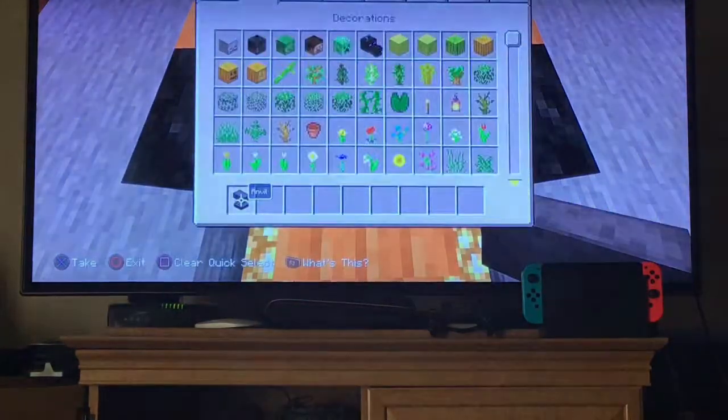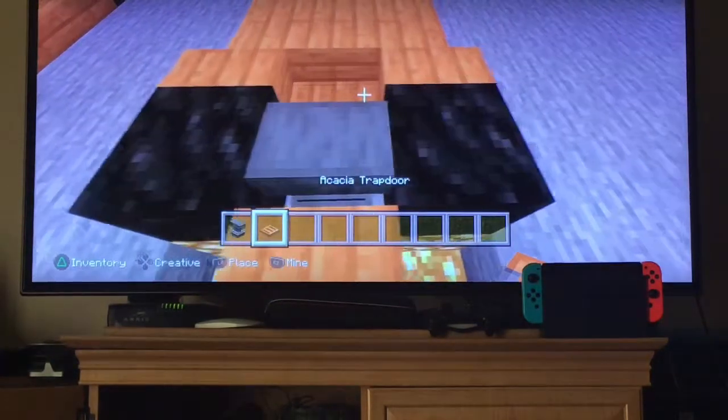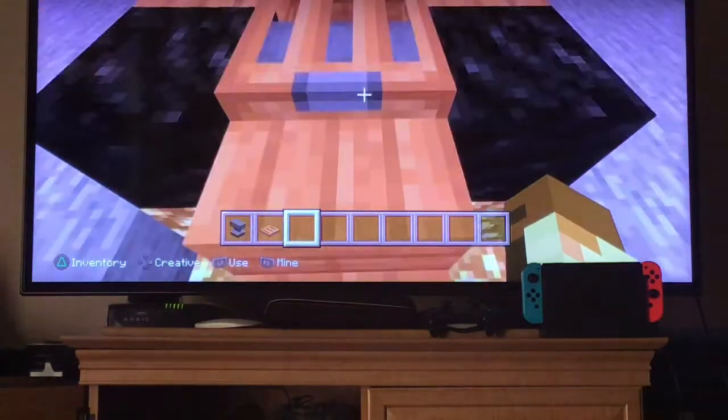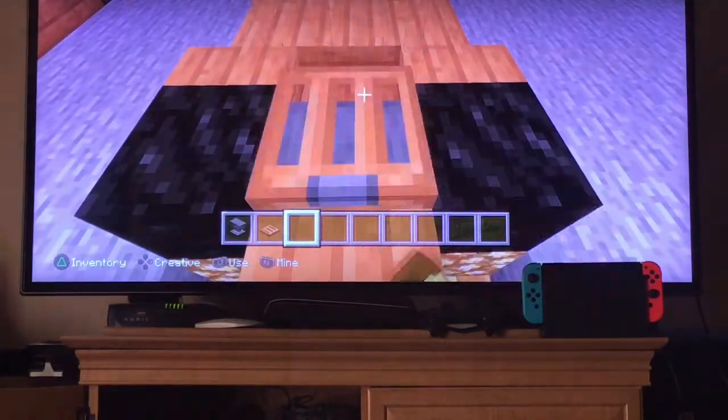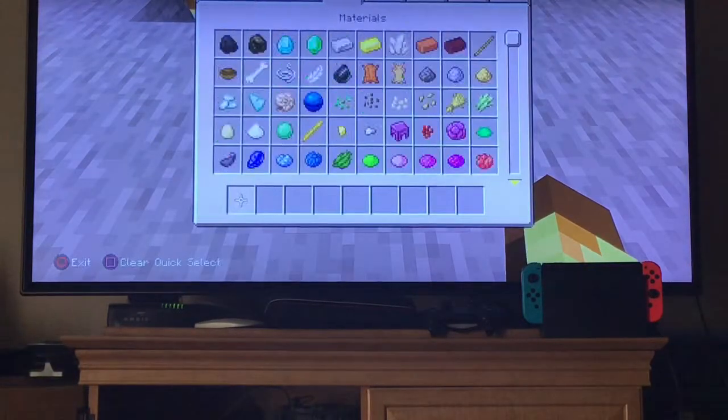Go to your inventory, grab an anvil, and place it in between the two tires — kind of like an engine. Get an acacia trapdoor and place it on top of the hopper, so you basically have an entrance to the motor. It's more realistic and looks cool.